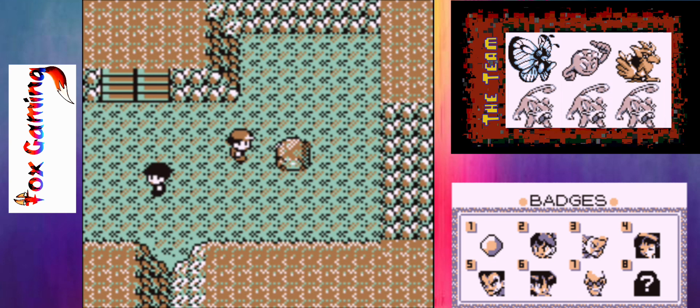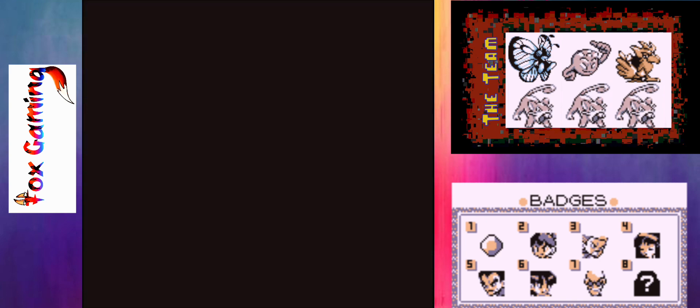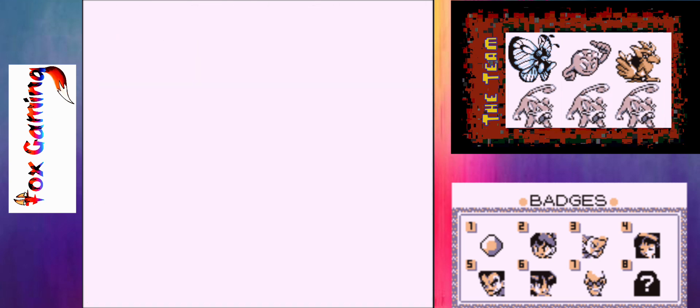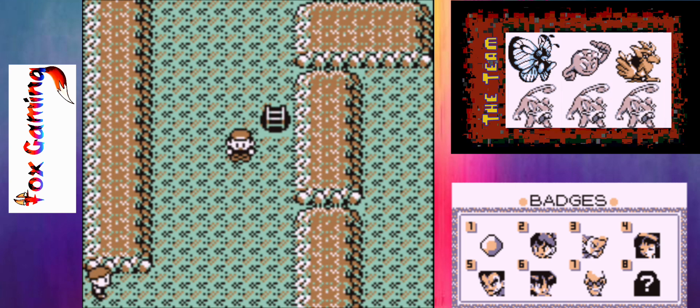All right, and then this should be a hidden item — an Ether, and that will restore some Power Points to a Pokemon's moves. Okay, actually starting to get to that point and it's been pretty far into the video, so what I'm going to do is stop the video here, use an Escape Rope, go heal up, then come right back and we'll take it from here in the next episode. Till then, bye!